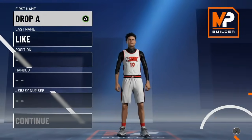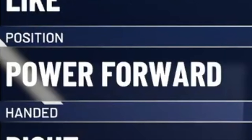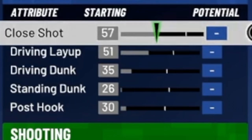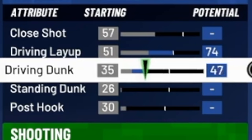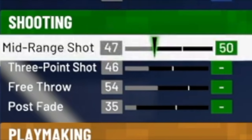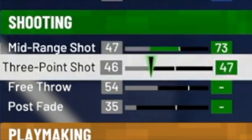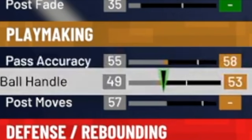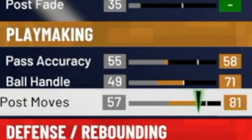For the eighth rarest build in NBA 2K21, we're going to go with the power forward position and select the pure yellow pie chart. Driving layup at 74, driving dunk at 68, and standing dunk at 70. For shooting: 73 mid, 67 three-point shot, and 81 free throw. For playmaking: 58 pass accuracy, 71 ball handle, and 81 post moves.